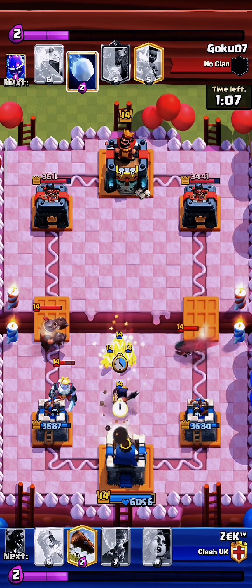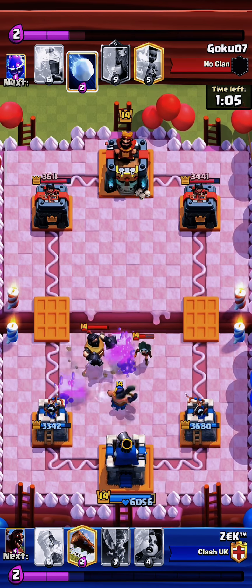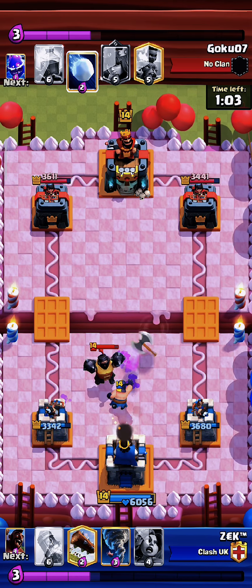In this situation we have to put the executioner in this place and put the goblins so that the bandit and the mega knight are in the middle and do not hit the executioner with a dash.